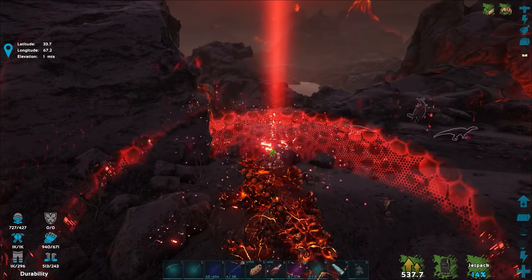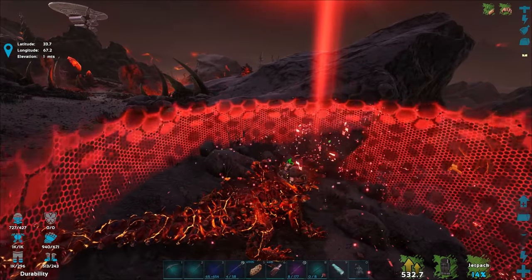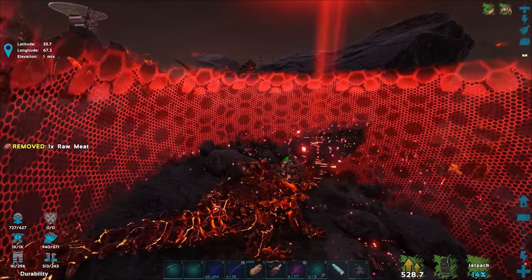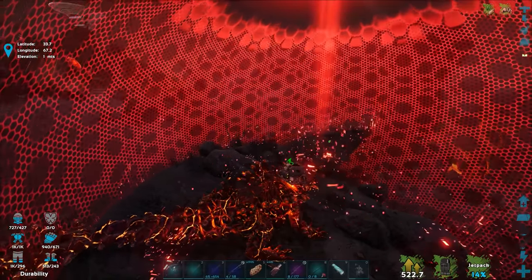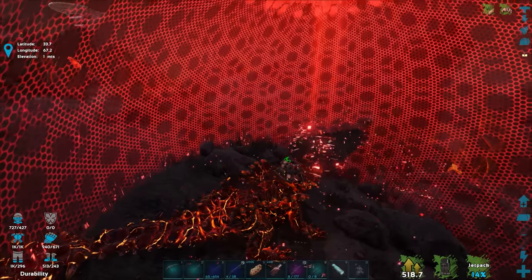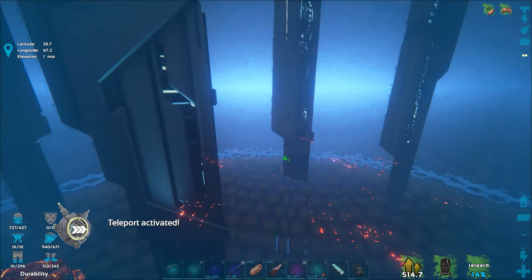Hopefully we can go inside the volcano and find ourselves a high-level Magmasaur egg, and basically just use this first Magmasaur as a stepping stone to an even higher-level and better Magmasaur. I just hope these Magmasaurs don't have any ears because I don't want them to hear me say that.